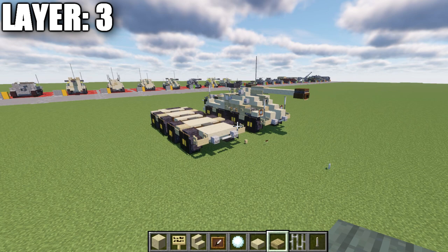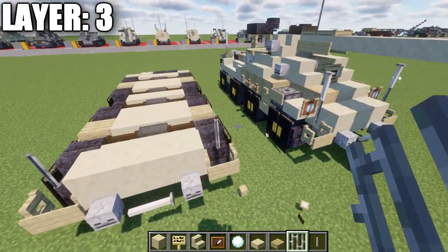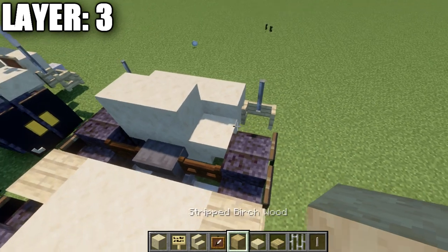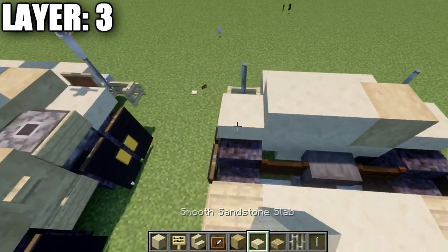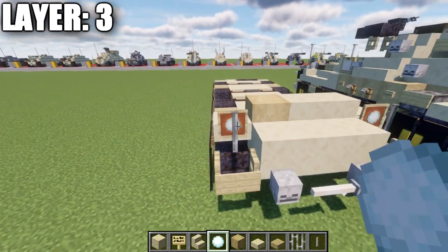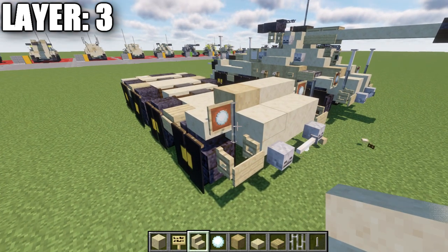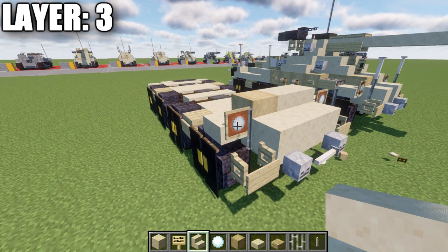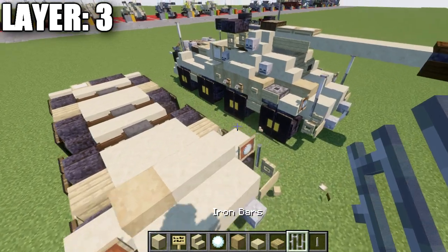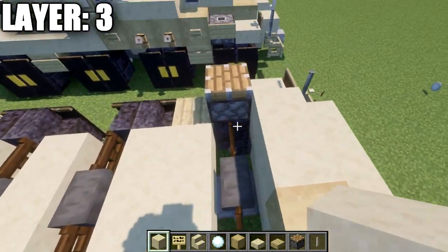Moving into layer three: place a row of three smooth sandstone slabs across this space, then an iron bar to the sides on top of those fence gates. Going back, place a smooth sandstone block in the middle, one to the left, and a stripped birchwood block to the right side. Coming off those blocks place a sandstone slab to both sides. If you're on Java, also place an item frame on the side of that slab with a snowball inside for front headlights. Note: if you're not on Java you can't place an item frame and iron bar on the same block space, so you'll have to skip the lights. For our next step, place a piston on both sides — if you're not on Java use end portal frames instead as an alternative.